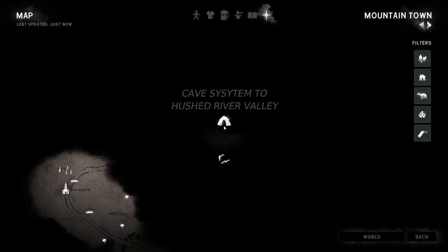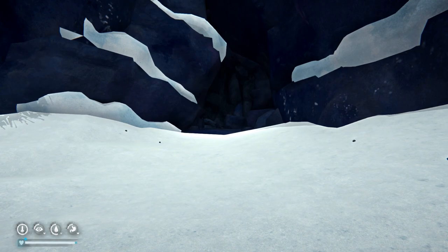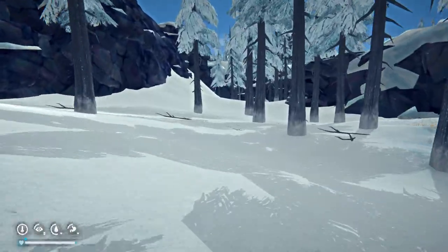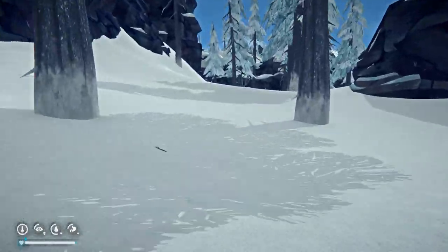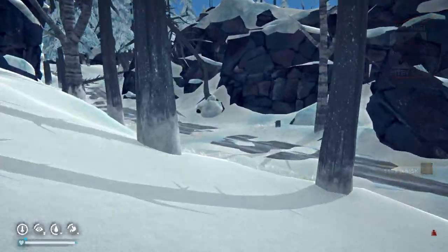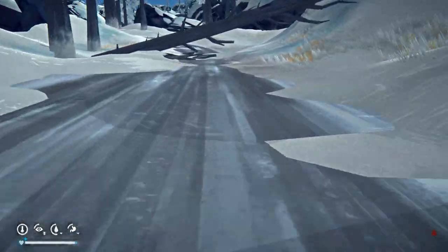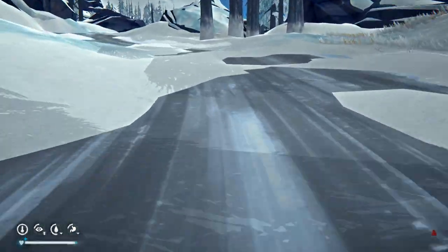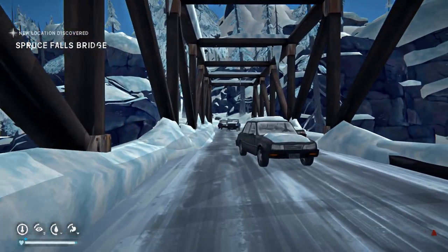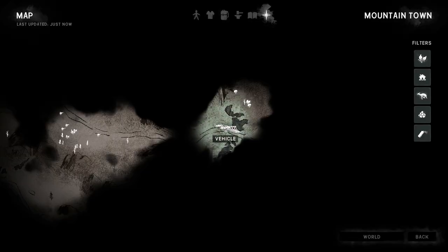This cave system leads to Hushed River Valley — we're going to be doing that one of these days. Now we're off to Spruce Falls Bridge — I can never remember this bridge's name. If you go straight there, you'll see the bridge on the right-hand side. Sometimes the handgun spawns there in that car. I think that's the car that's supposed to have the rifle in it, but I haven't seen it in a while. Spruce Falls Bridge — lovely big edit coming up here.